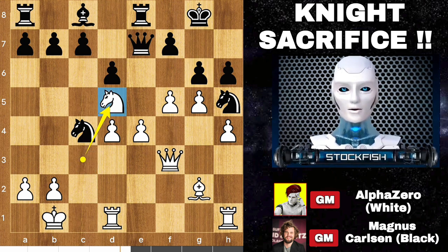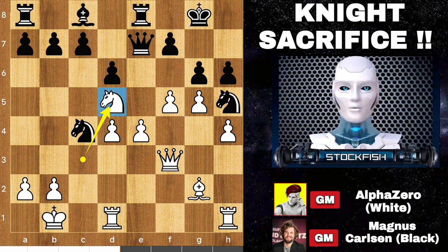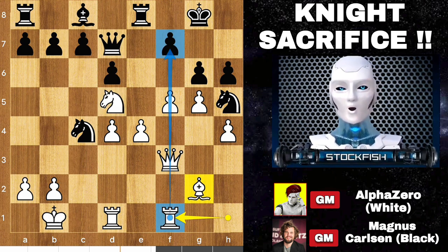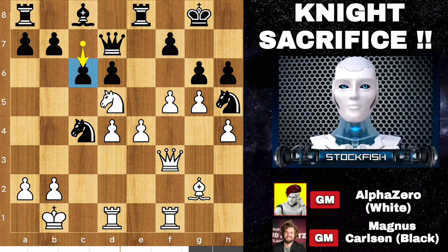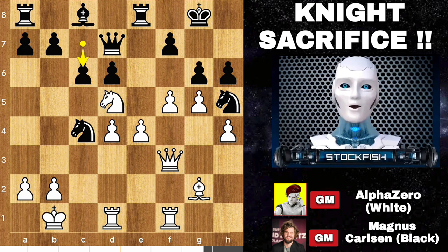Knight jumps into d5 — the knight gets a super position and becomes a superhero, taking revenge for his brother knight's death. Queen slides to d7, rook slides to f1 making an x-ray on this pawn through the file. Magnus played c6 targeting the knight. Here AlphaZero played a brilliant move — you can pause the video and find the brilliant move for AlphaZero. I am drinking a cup of tea: 1, 2...